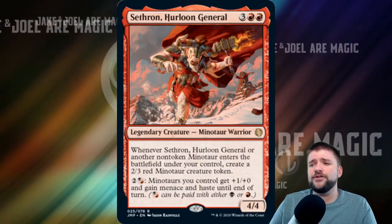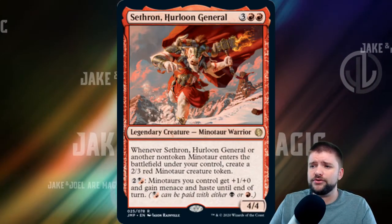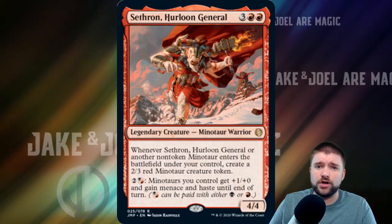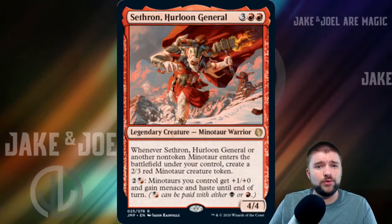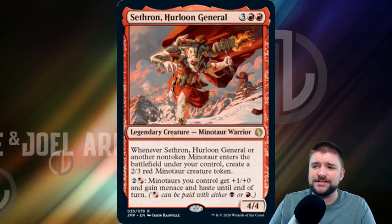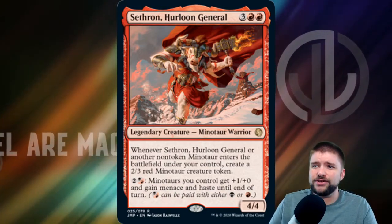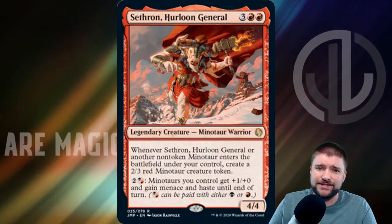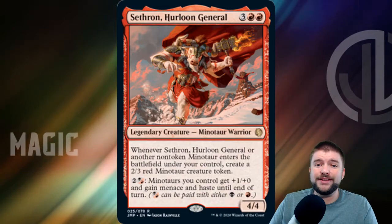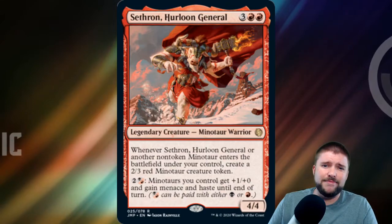Sethron, Hurloon General is a 5-cost 4/4 Minotaur warrior that says: whenever it or another non-token Minotaur enters the battlefield under your control, create a 2/3 red Minotaur creature token. Then for 3 mana — 2 and a hybrid either black or red — Minotaurs you control get +1/+0 and gain Menace and Haste until end of turn. Every Minotaur is going to bring in another Minotaur, and Sethron is able to give them Haste and Menace and a little bit of fire breathing on an ability that can be just absolutely mana dumped into. It's only limited by the amount of mana that you have.